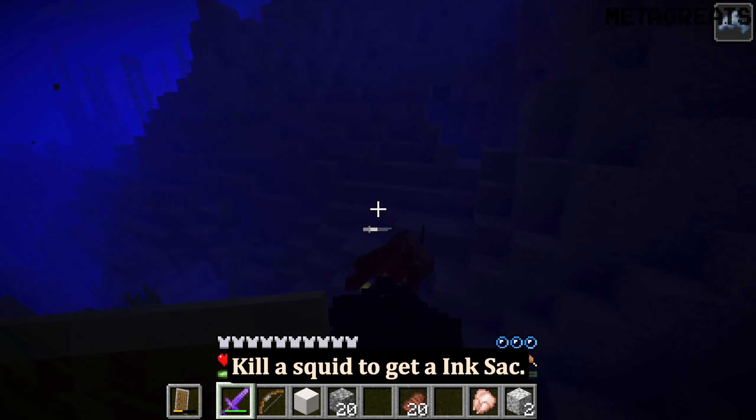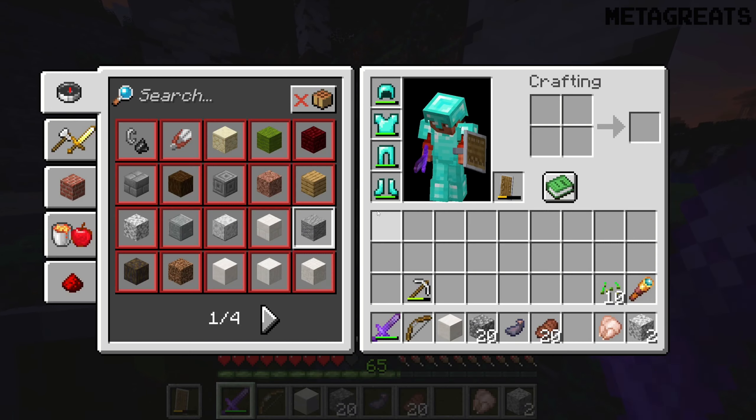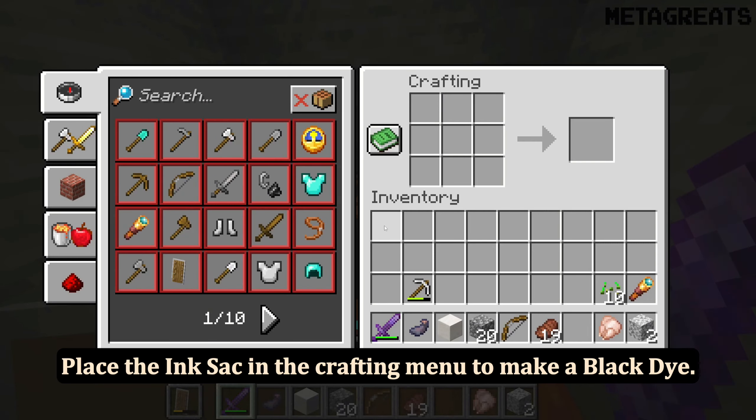Kill a squid to get an ink sac. Then place the ink sac in the crafting menu to make black dye.